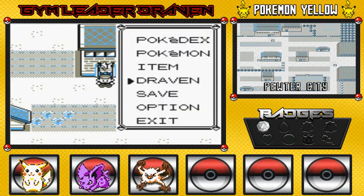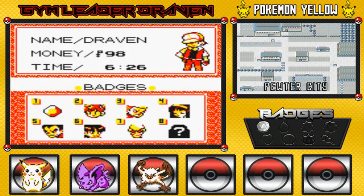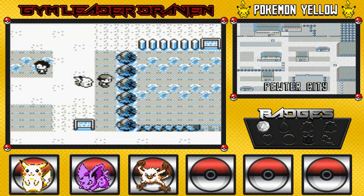Anywho, in our last episode — you guys probably saw the preview and all that stuff — we're looking good with one badge and we are broke. Look at that, $98. Last episode we defeated Brock, and now it is time to go to the next route. Next route. Make ourselves better.